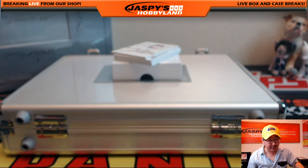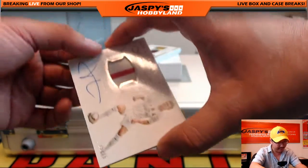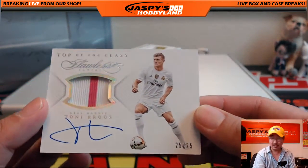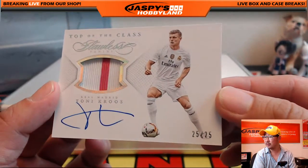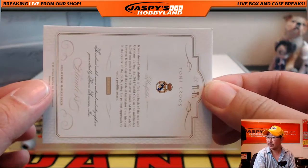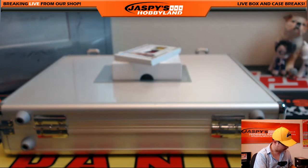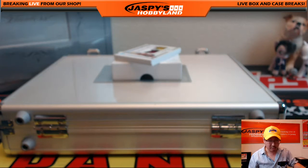We've got Top of the Class, two-color patch autograph — Top of the Class. 25 out of 25. Tony Cruz in his Real Madrid shirt. That'll go to Germany — another one for the Germans — going to Andrew Chen. The auto before the Chile one was Kobe Jones for the United States, and the rest were patches.